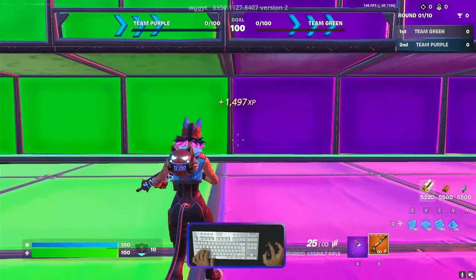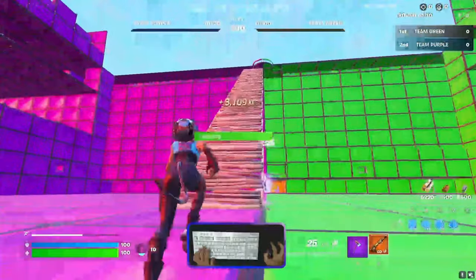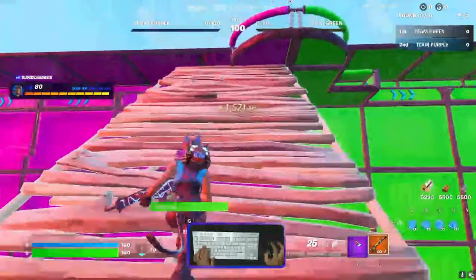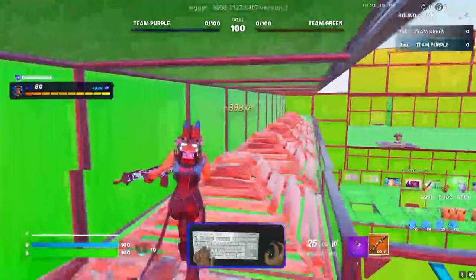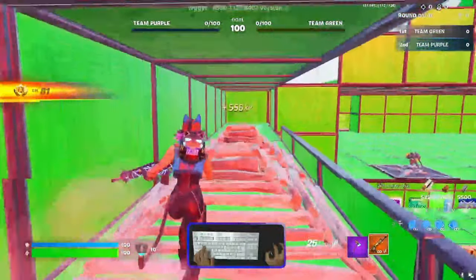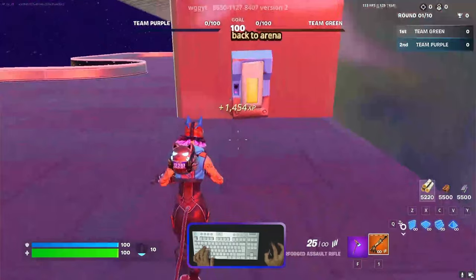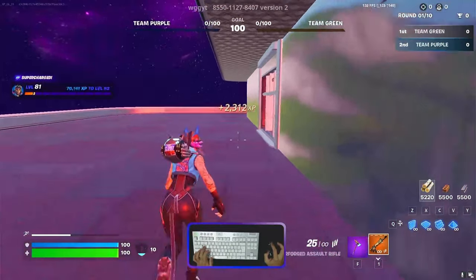Again we come back into the arena. We continue — go top side again to the same place. Look to the left side and activate the secret room. We teleport here and go inside again.